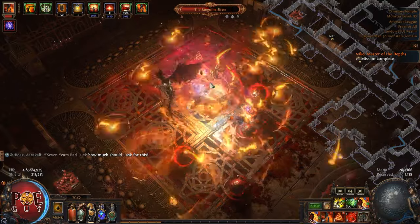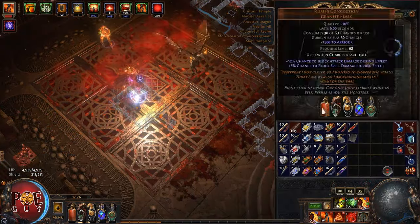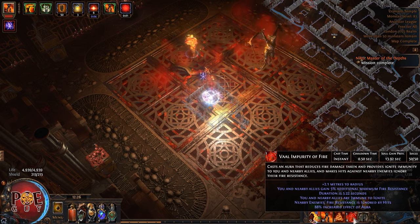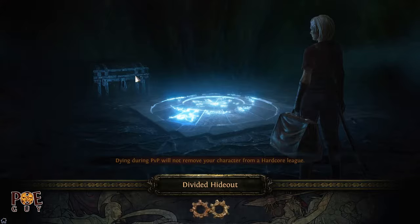When you have easy modifiers — when monsters don't have that elemental resistance — the boss will die very fast. This is a great build. Also I didn't use my flask here, which will give a strong damage boost.